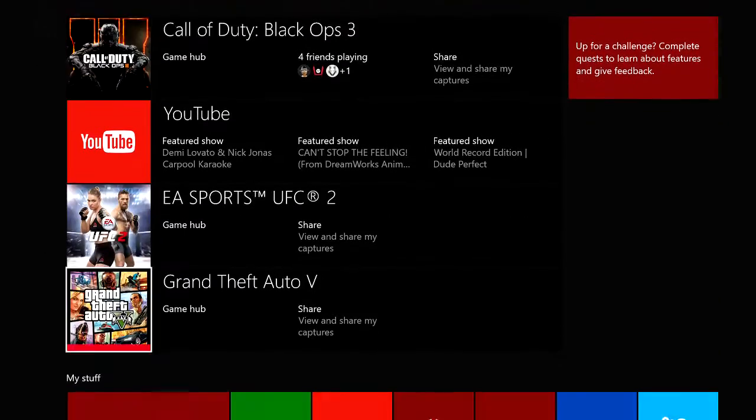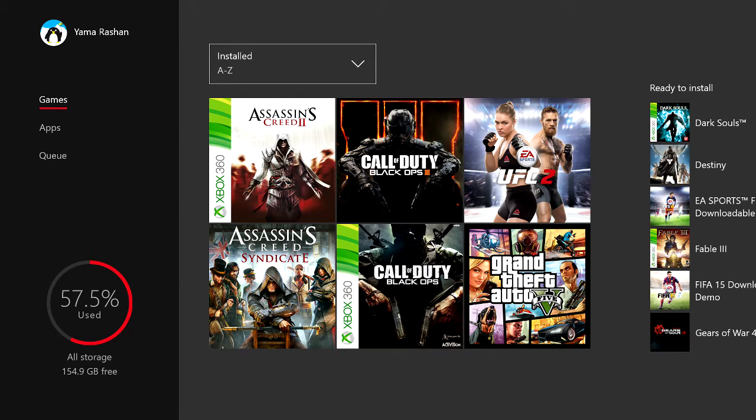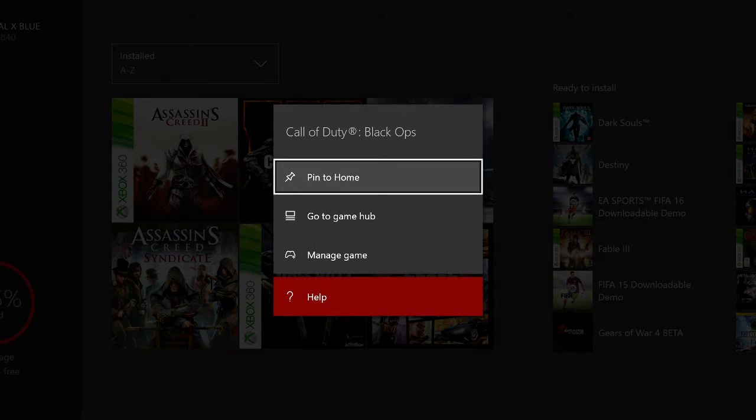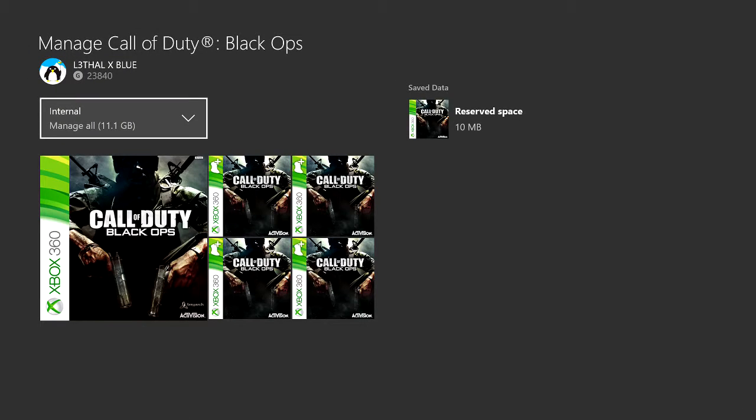Let me show you guys basically here. Basically, once you download the game and you go into My Games and Apps, it'll be right here. Once you're in this section and you have the game actually downloaded, it'll be right here. You want to click on the game, push the start button, and go to Manage Game.